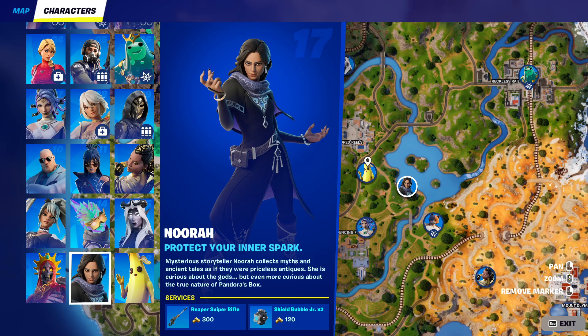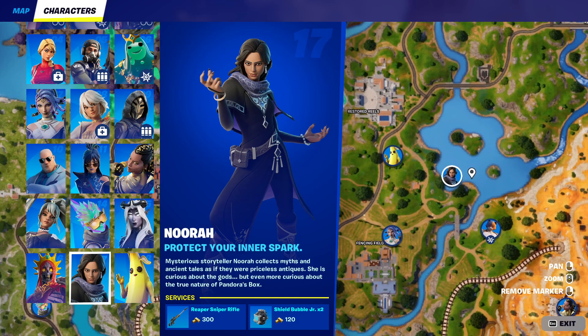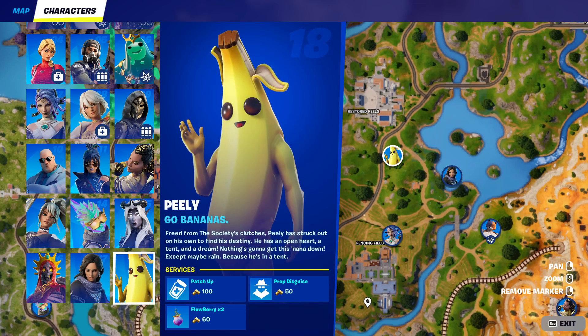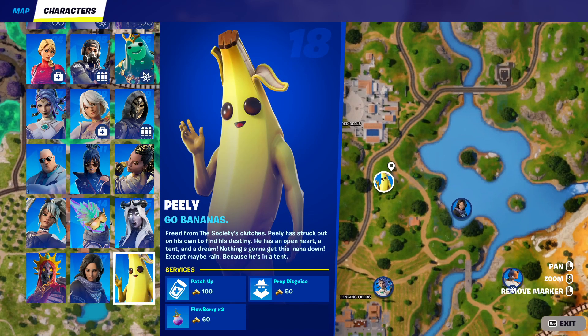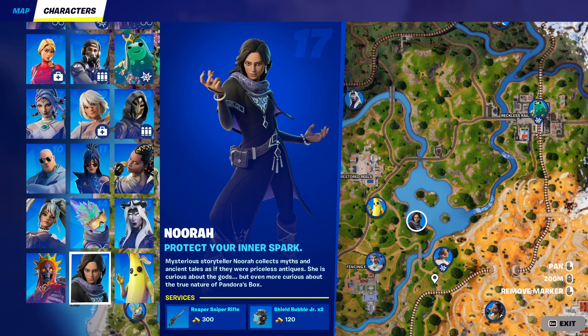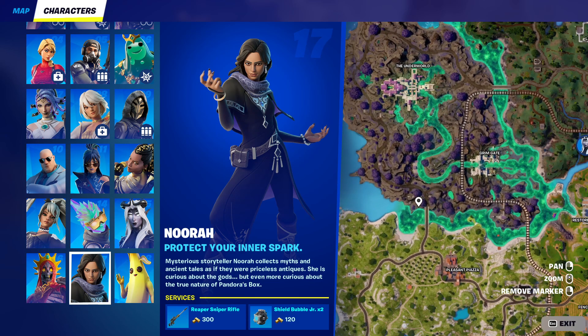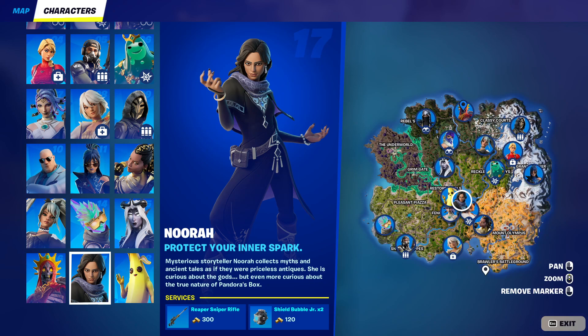They've also added the brand new Nora NPC, found northeast of Fencing Fields. She sells a Reaper Sniper Rifle that's Purple, and Chill Bubble Jr. in stacks of two — pretty nice. You'll also see they've removed the yacht, as Miles has said his device has now vanished.